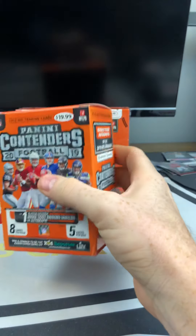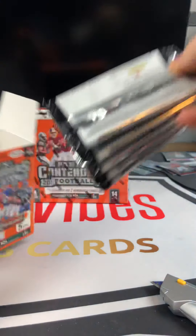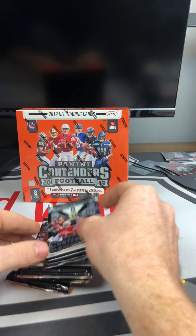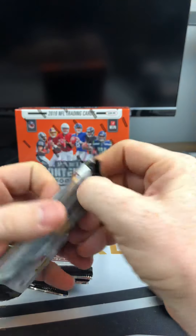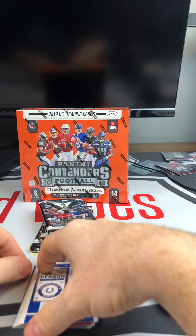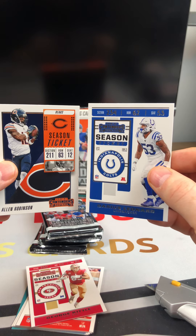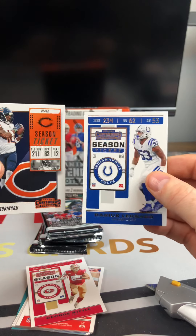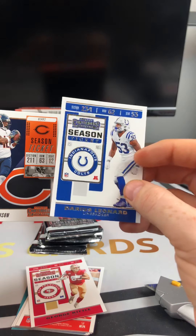In the mega boxes you get one autograph and two mem cards. In the blaster boxes you're looking for one of the rookie swatch variations or autographs in each box. You can get the rookie ticket autographs — 40 NFL trading cards. We're always looking for the cracked ice. Eight cards per pack, five packs per blaster box, and 14 packs per mega box. Looks like we got a 300-card set with 100 season tickets, 40 rookie ticket RPs, and 160 rookie tickets.